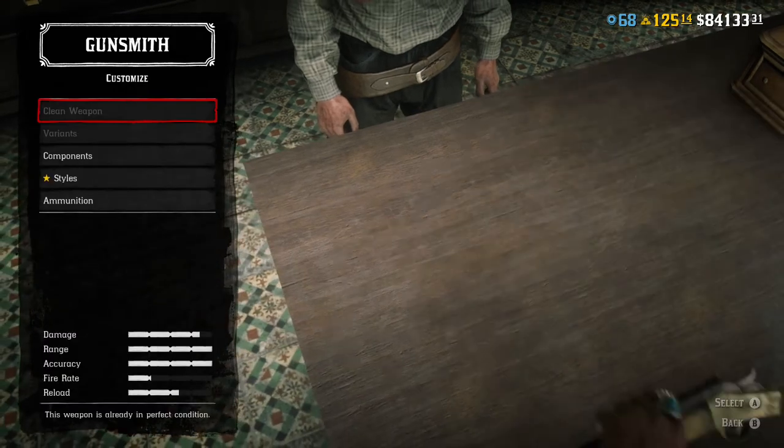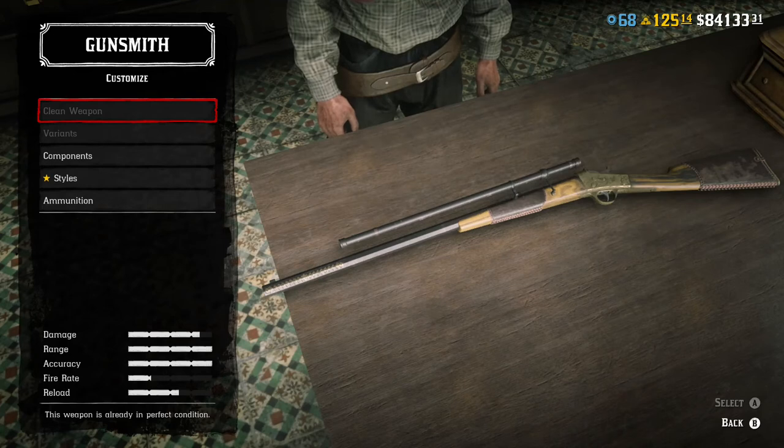Rolling Block Rifle — you unlock it at level 13. It is $411. It holds one round in the chamber. Does 85 damage, has a 27 fire rate, 85 accuracy, 80 range, and 38 on the reload. What you lack in ammo capacity and reload speed, you get with accuracy and punch. Later on down the line you'll be looking at probably the Carcano — that's the most popular sniper rifle — but I use the Rolling Block because it has a little bit more range than the Carcano, so I can get a little further out and hit a little further.